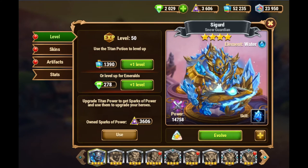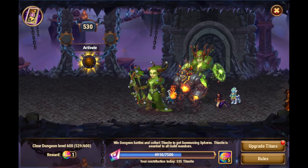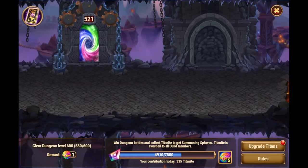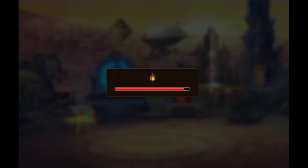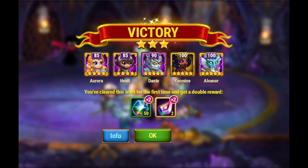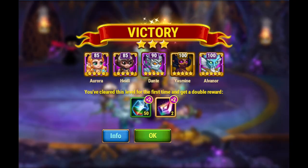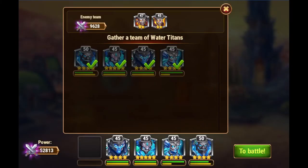So how do you get titan potions? The main way is by doing the dungeon. As you do the dungeon on a daily basis, you get rewarded with a number of things in each fight. Besides titanite, which you get every fight, you can get titan potions — like 50 times two here because it's the first time I'm doing this fight, so I get a double reward of both titanite and titan potions.